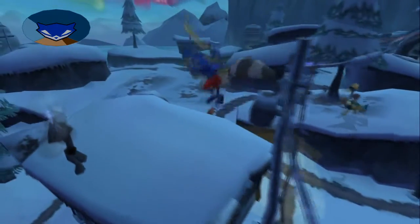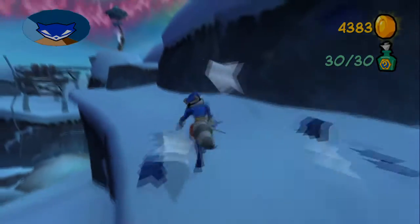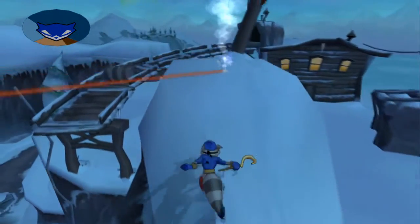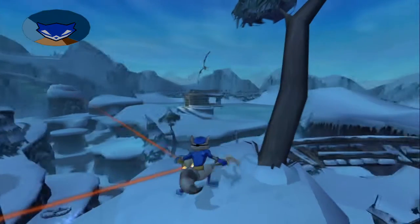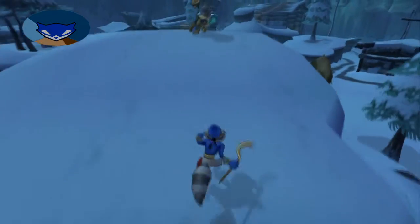Nice and easy walk. No item there, so we don't need to worry about it. Gotta dodge the bear, though. Easy. You know, you could angle it towards, like, closer to where the book is, instead of doing this — I'm just gonna go around the entire level.